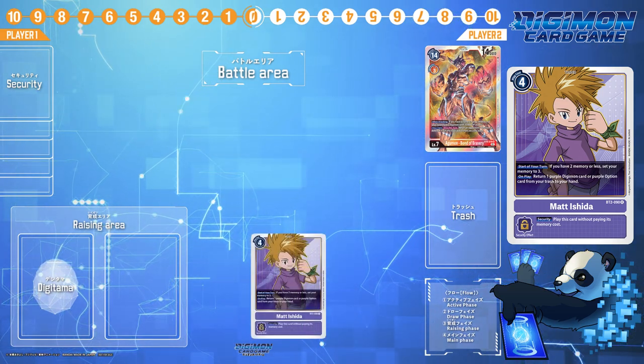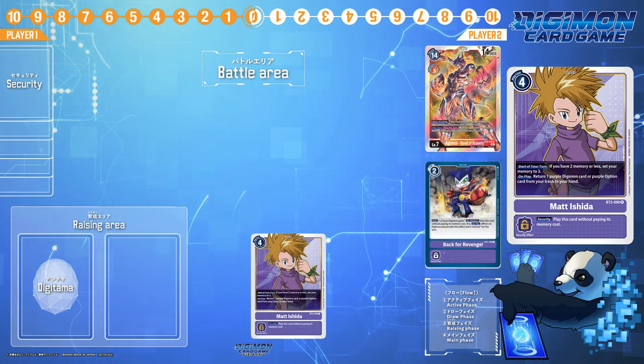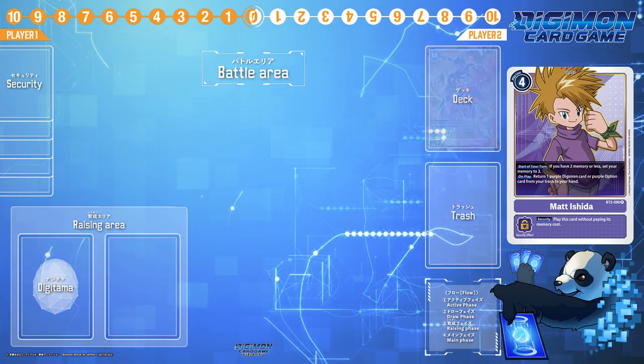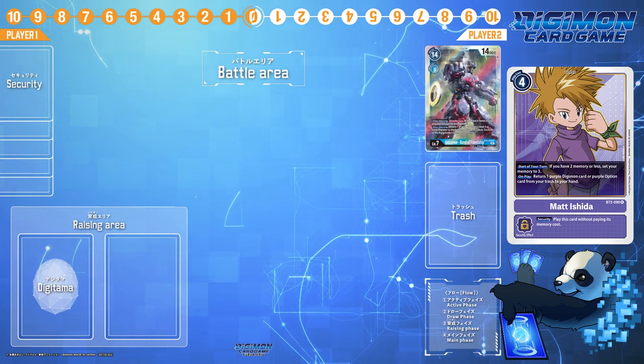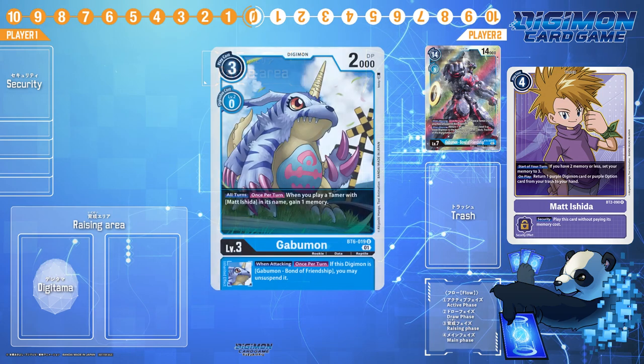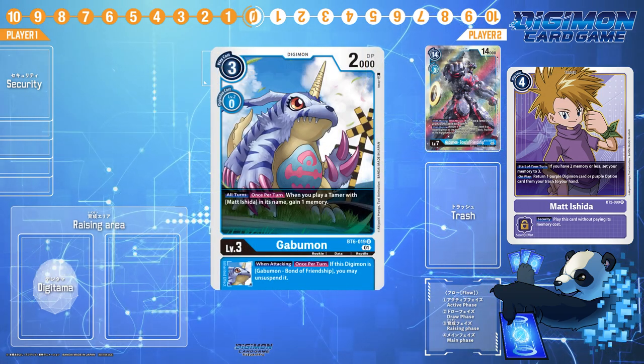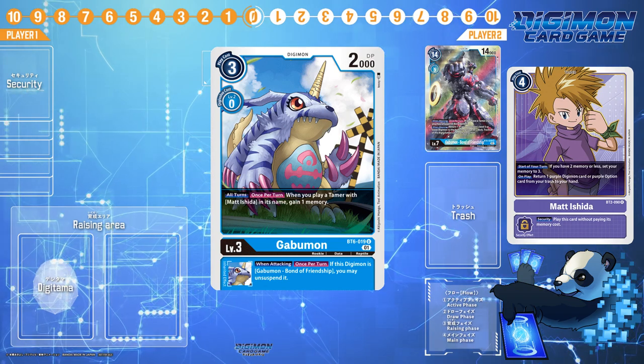That said, you could very well use Matt Ishida to pull back Back for Revenge from the trash, seeing as it has no security effect. For Gabumon Bond of Friendship decks, Matt has a slightly better methodology of play, considering BT6 Gabumon reduces the play cost of Matt Ishida by one. Which means if you have multiple Gabumons out, this stacks.